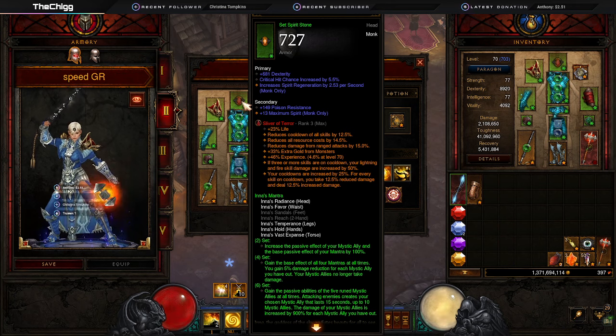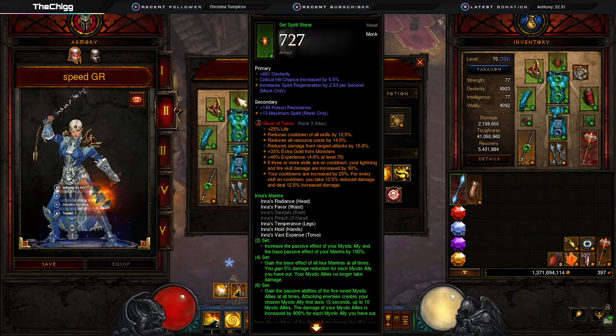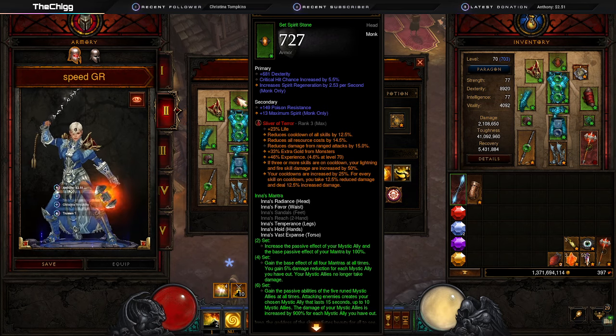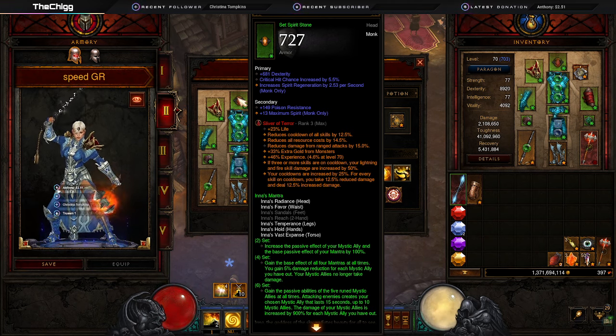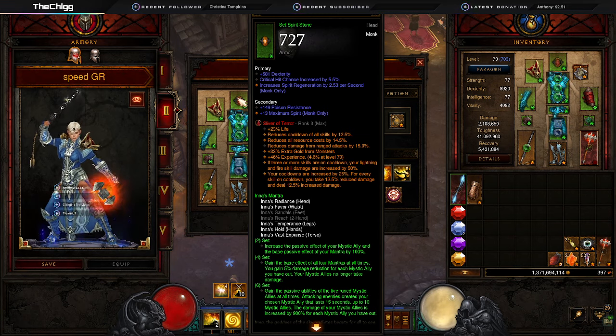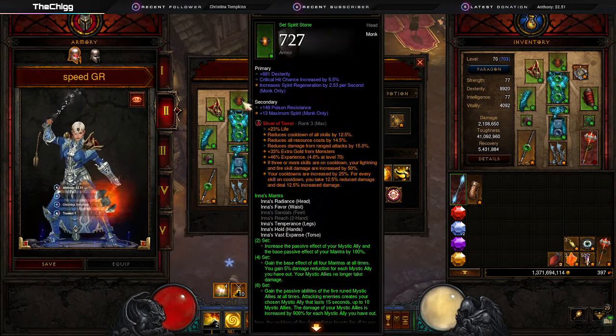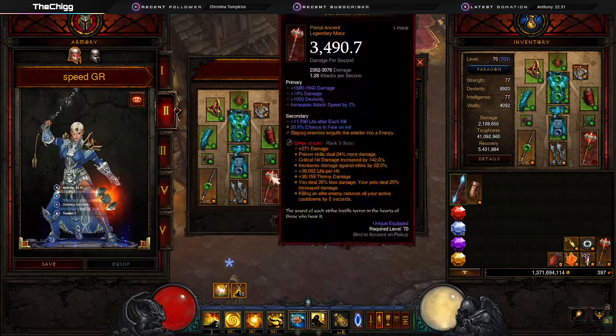This season we're using Slivers of the Soul Shards. We're using Sliver of Terror in the helm — level these to rank 3 as quickly as you can using Hellforge Embers, which you get quickly. The base benefits include 23 percent life, 12.5 percent cooldown reduction, 14.5 percent reduced resource cost, 15 percent reduced damage from ranged attacks, plus more gold and experience. The key upgrade: if three or more skills are on cooldown, your lightning and fire skill damage are increased by 50 percent — we don't care about that here. What we do care about is that your cooldowns are increased by 25 percent, but for every skill on cooldown you take 12.5 percent reduced damage and deal 12.5 percent increased damage. So our cooldowns are longer, but we get both damage reduction and damage buffs when they're on cooldown.